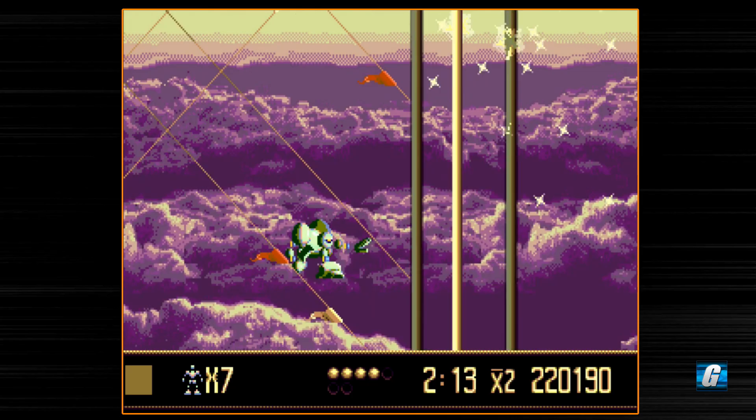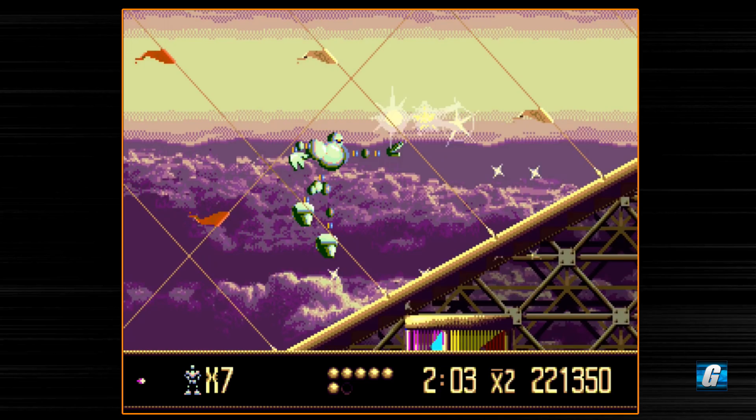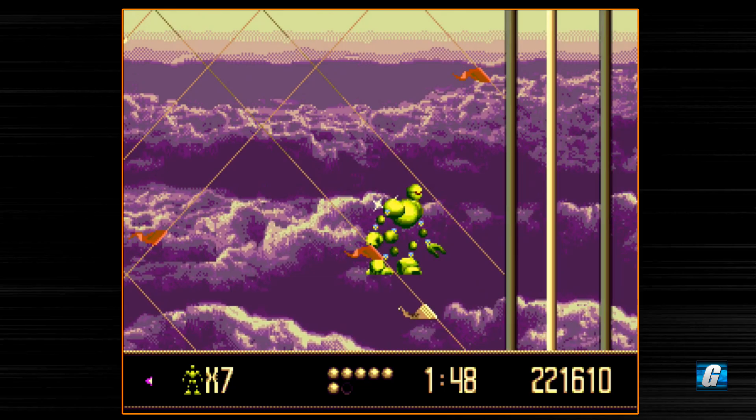Sometimes you have invisible platforms as well, and they sparkle when you're on top of them. We're actually doing pretty well health-wise, we got most of our life back, which is good. There's a generator, which means there's a satellite somewhere in this level. I've never actually found the satellite on this level — maybe it's up here somewhere.